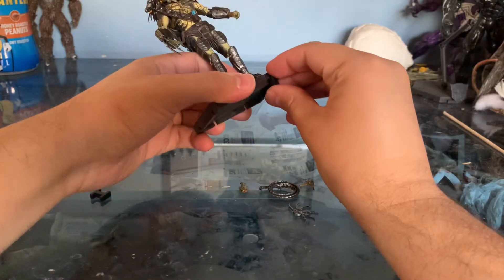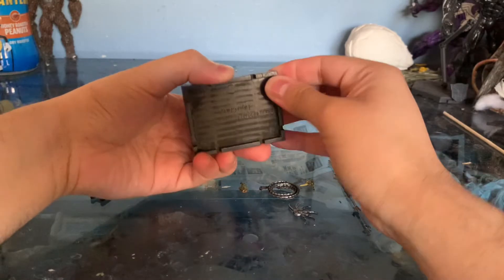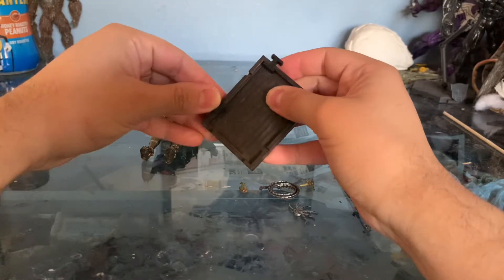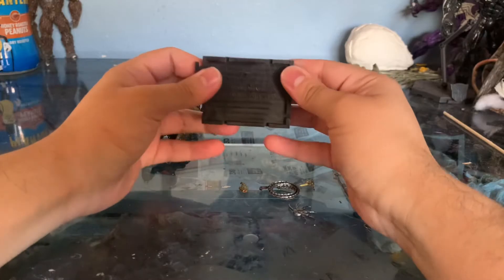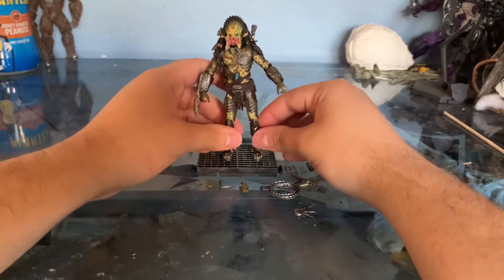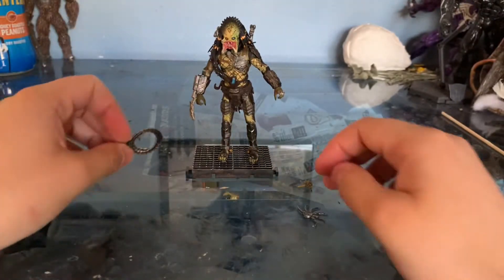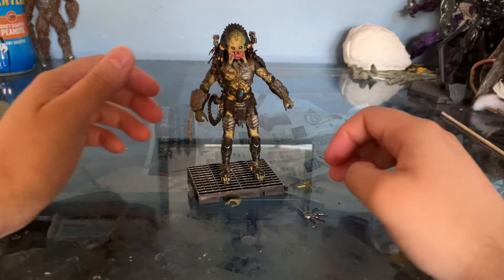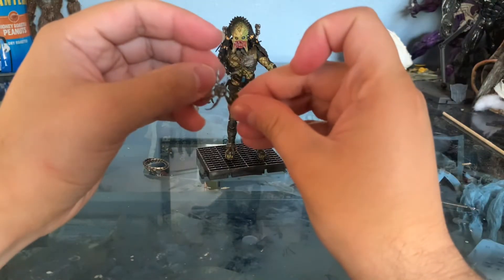Taking a look at its accessories: it comes with a little base, and there are some little clips you can use to connect other bases together — so if you want to have a line of predators, or pair it with the alien counterpart or the pred-alien counterpart and display them together, that's a great option. Then you have the whip, which looks really good. I tried to put it in his hand but couldn't really slip it in — it kind of just hangs loosely on the side of his belt. Next you have the little shuriken disc — one of the hands can actually hold it pretty decently. The peg on the base is a little too short for my liking, and the predator just slips off.